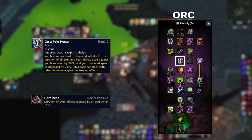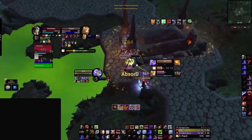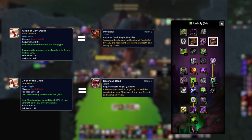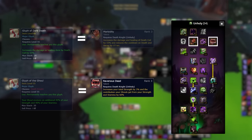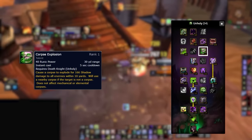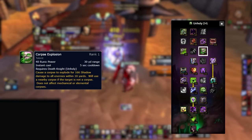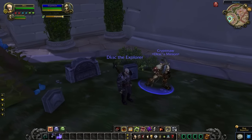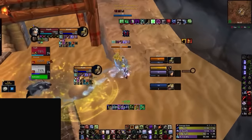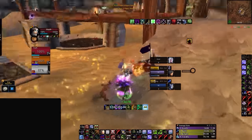Orc racial synergizes greatly with this talent for massive stun reduction. You definitely want to make sure you pick up Morbidity and Ravenous Dead, since these talents have a glyph counterpart that synergizes perfectly. It's also important to note that without Ravenous Dead, your pet will die way too easily. Corpse Explosion has a unique interaction with your ghoul — rather than scaling off attack power, it scales off the ghoul's HP, making it hit much harder. Instead of being an instant explosion, it causes your ghoul to slowly detonate, and is commonly used for bursting. You have to combo it with a stun since your opponent can otherwise just walk out of range or CC it.